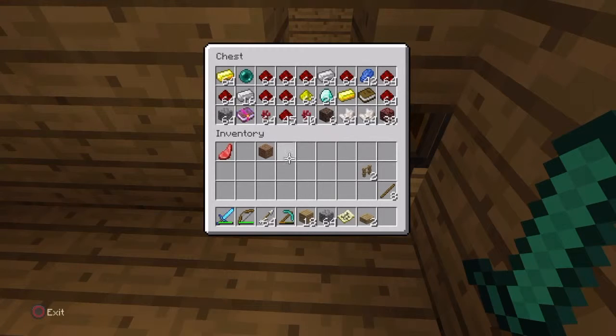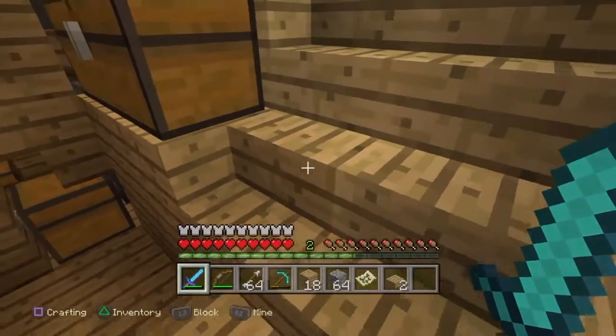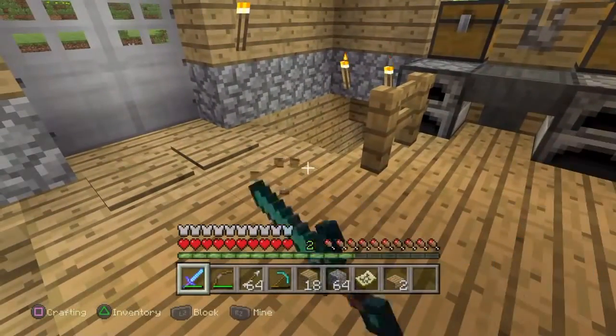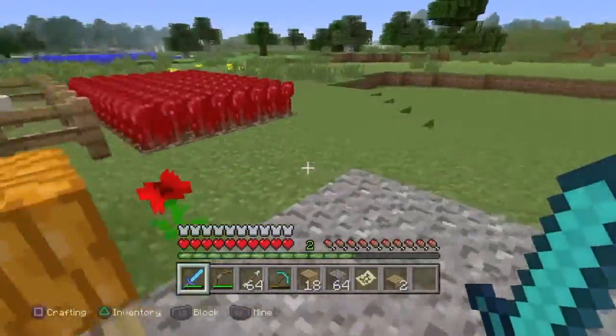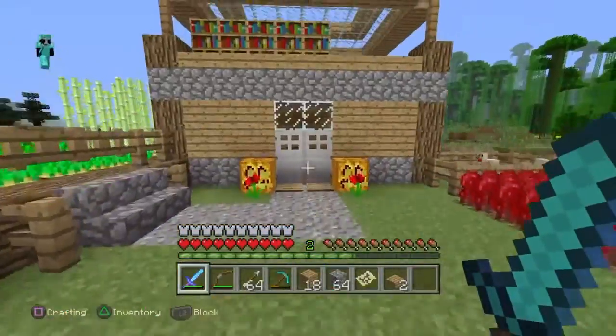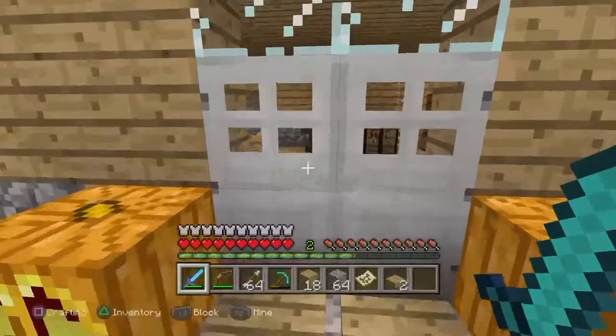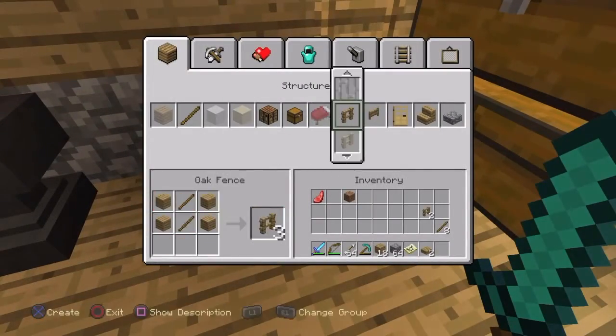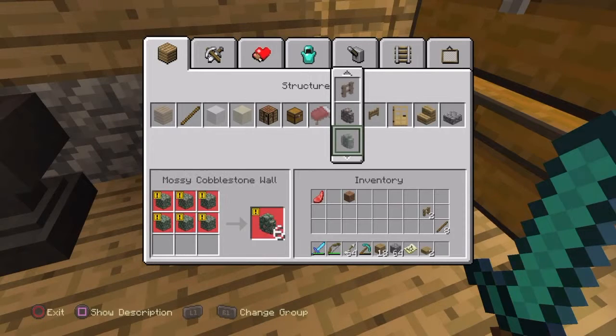So I might get Sharpness 3. I need more experience points — that's one thing. It's not going to add Sharpness to my sword right now. So now I'm going to create a huge cobblestone wall — kind of like a barrier around my house here.